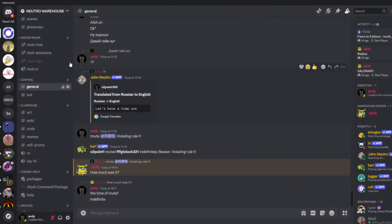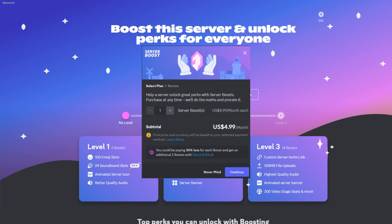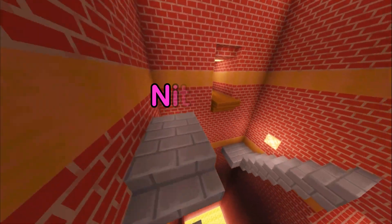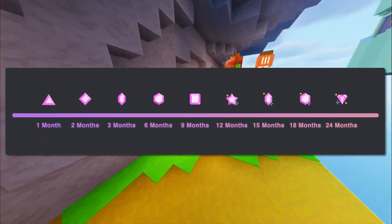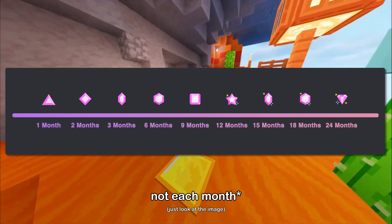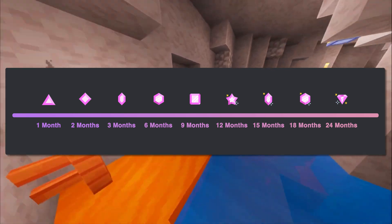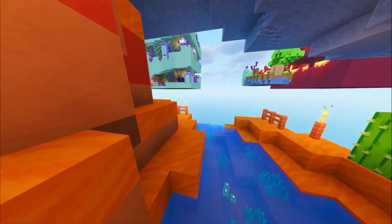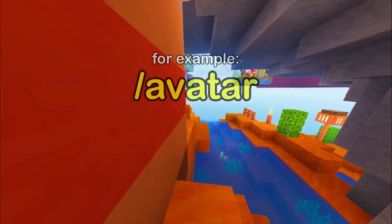The next badge is the Boost badge. To acquire it, go to any server and click on the server boost option. If you do not have Nitro, one boost costs almost five dollars, and you only need one boost for the badge. However, if you have Nitro you get two free boosts. The Boost badge changes shape each month and you have to continue boosting a server — disappointingly, if you miss one month it will reset to the default shape.